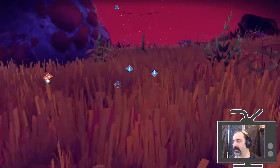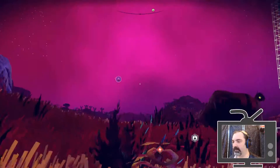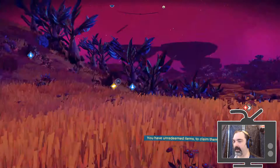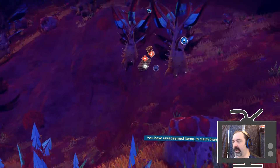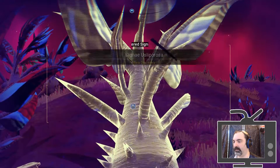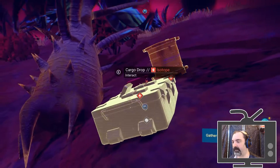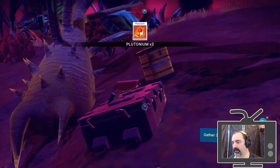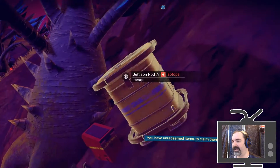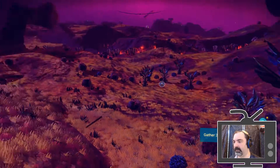We found some zinc. Looks like night's falling on us. The scanner is very useful. A new plant species we haven't discovered before — got a little bit of plutonium, a fascination bead, and a power canister.